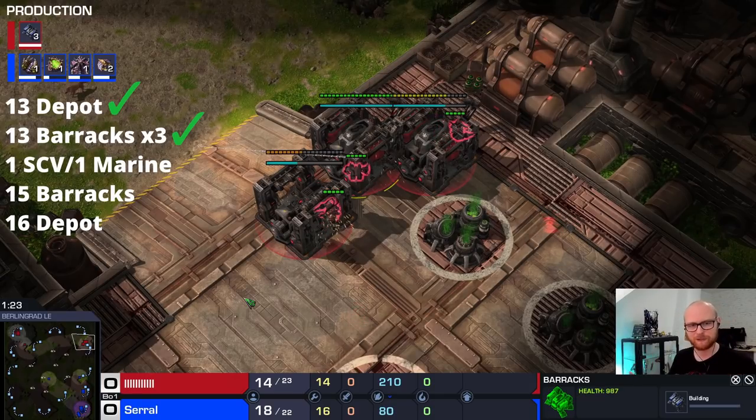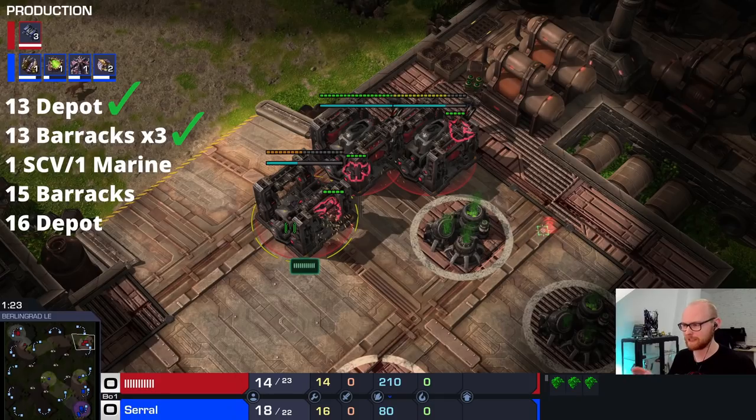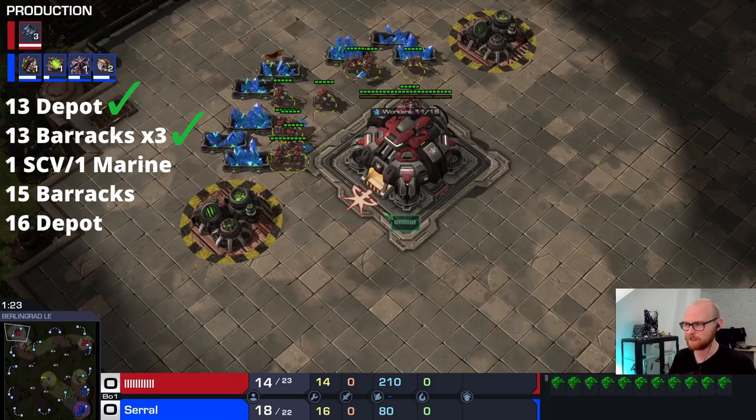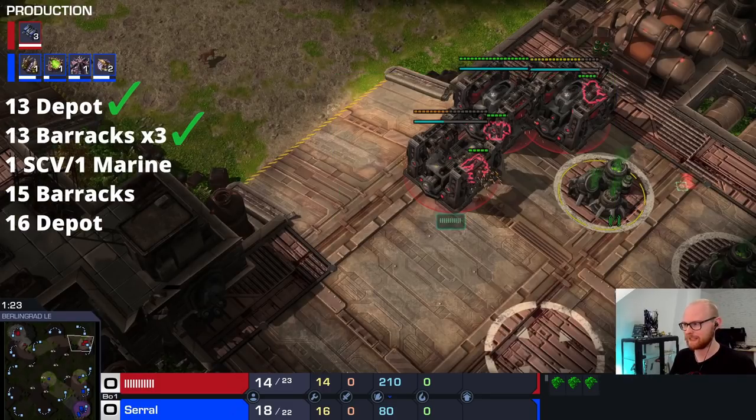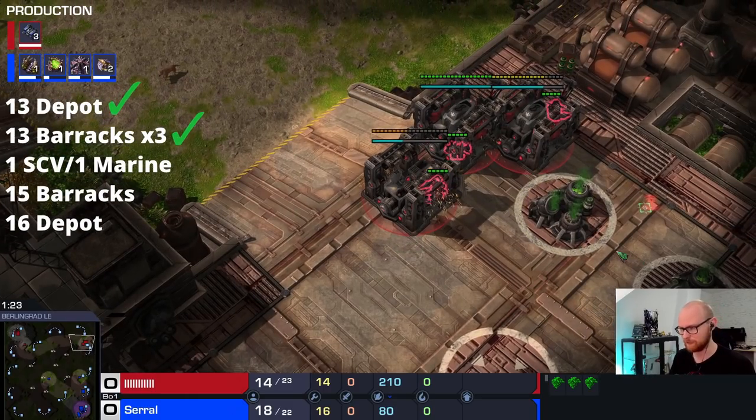So you go 13 depot, 13 barracks, 13 barracks, 13 barracks, then one SCV and one Marine, then a 15 barracks. Keep in mind you only need 3 SCVs at the proxy. For Proxy 4 Racks you need 11 SCVs at home. If you get confused with the timings, just make sure you have 11 SCVs mining at home and 3 SCVs doing the proxy, and you're good to go.